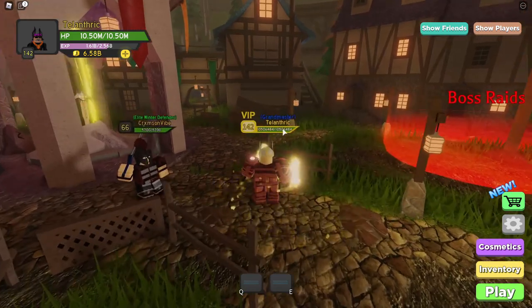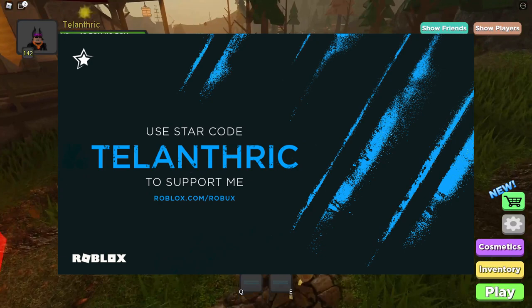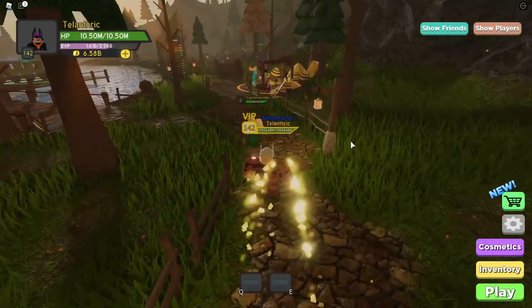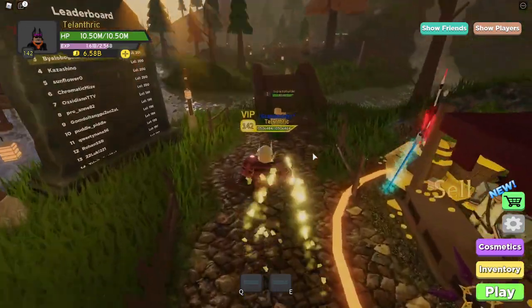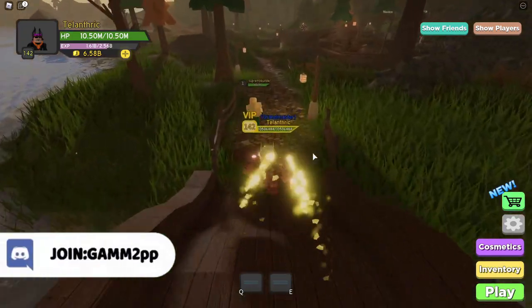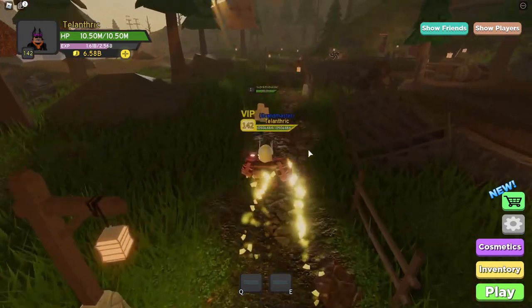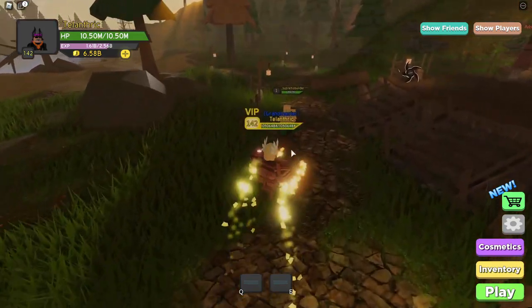First, you need to collect all of the gems. To collect them you just need to touch them, but you have to do it in a specific order, so I'll be showing that order. It takes a little while to walk to all of the places since the walking speed seems a little bit slower in Dungeon Quest, or there's no sprint option. I might just speed this up, but the first one is the red one, so just go exactly where I'm going and collect that gem.